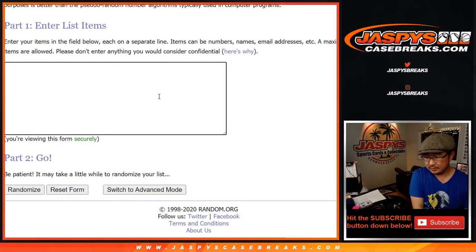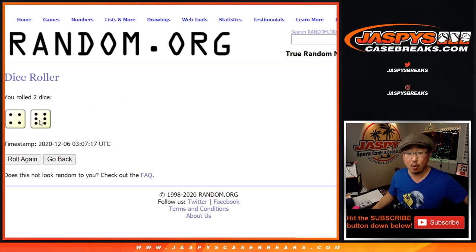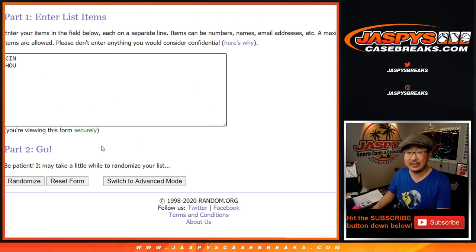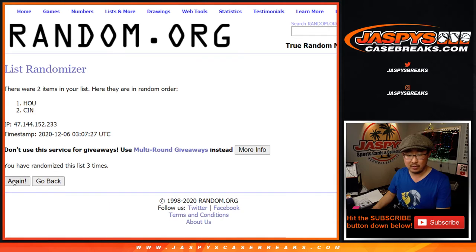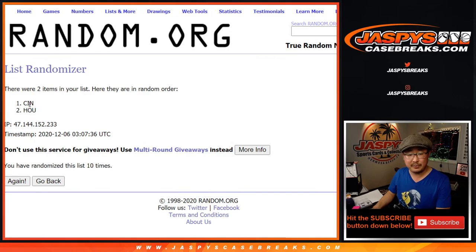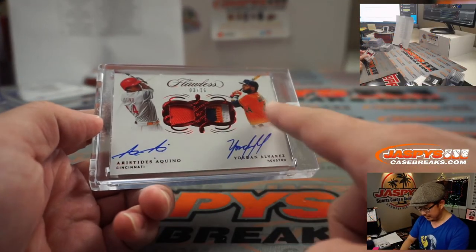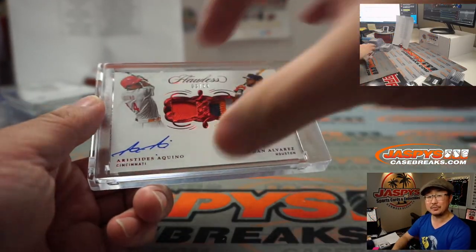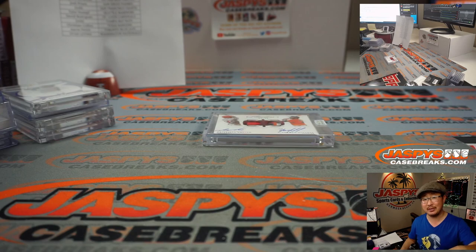Let's go back to this — we've got Cincinnati and Houston. Let's roll it and randomize: a four and a six, ten times. Team on top after ten gets the dual. After ten rolls, it flips to Cincinnati — goes to the Reds, goes to Tyler Stumpf. Nice break for you, Tyler. Three out of 20 of these two sluggers right there — they're pretty good ballplayers. There you have it. I'm Joe for JaspiesCaseBreaks.com, pick your team 8 in the books. Thanks for watching, thanks for breaking with us — JaspiesCaseBreaks.com.